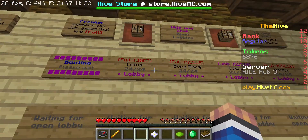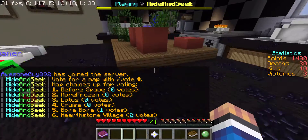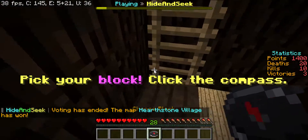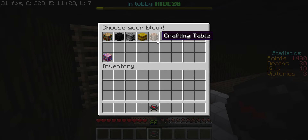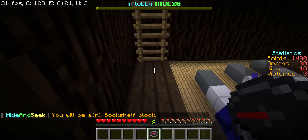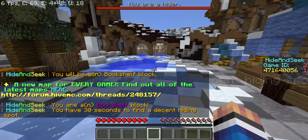There are two seekers, and this game is almost full, so let's go ahead and join. Now I'm just waiting for the game to start. I'm not able to pick my block yet — okay, pick my block. I'm going to be a bookshelf, I guess. Do I start with the bookshelf? I'm pretty sure I just wasted my money buying a bookshelf. Seekers get a short chance to hide.